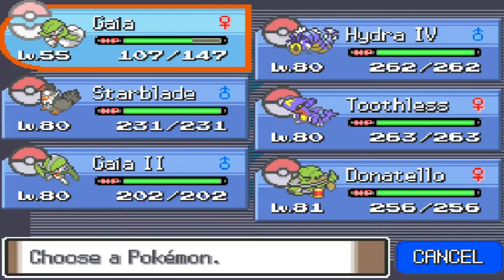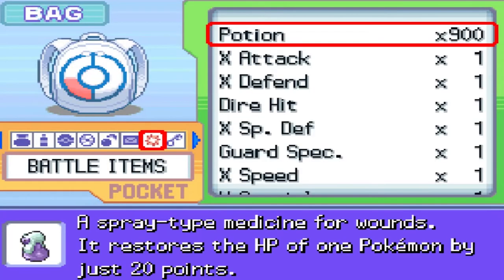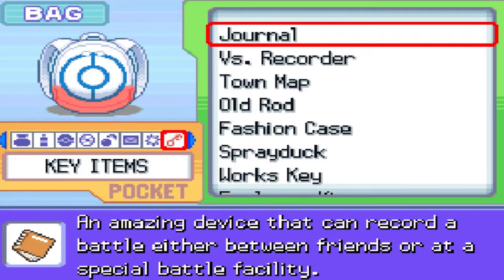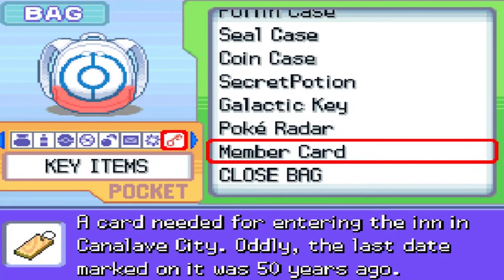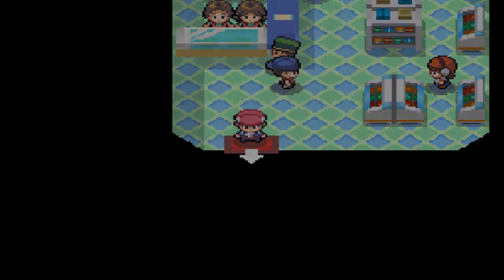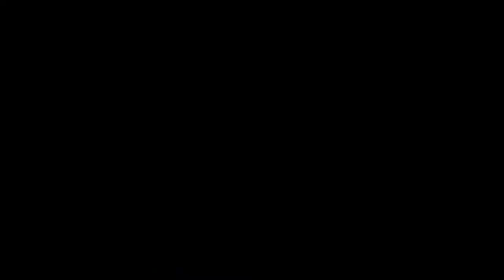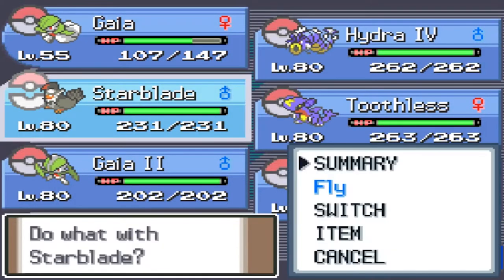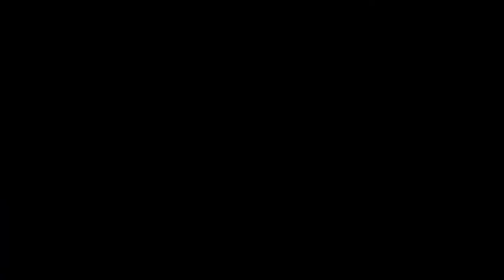Let's go ahead and take a look at what that Member's Card is. If you go to your key items, you'll find the Member's Card — 'A card needed for entering an inn in Canaleve City. Oddly, the last date was marked 50 years ago.' So it looks like we have to go straight to Canaleve and handle our business there. Let's use Fly and go to Canaleve City.